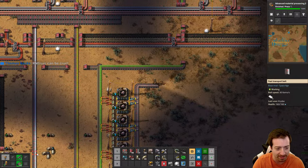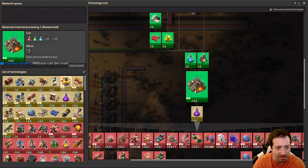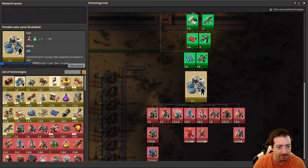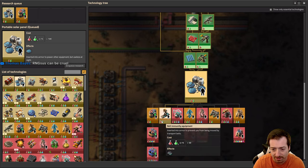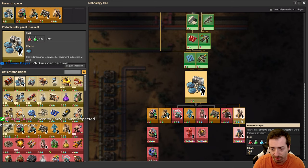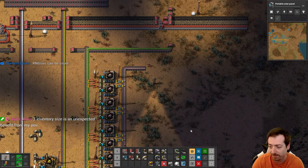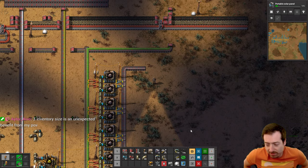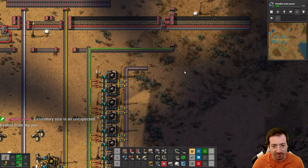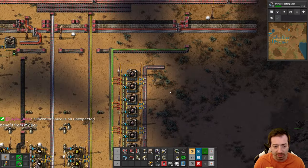Okay so we're making electric engines. Look at all these extra inventory slots I have now. Think of the solar power, which I need to research - oh, it's right here. And then we want to research batteries, belt immunity, night vision, and personal roboport. I'll do shields eventually but I need military science for that.